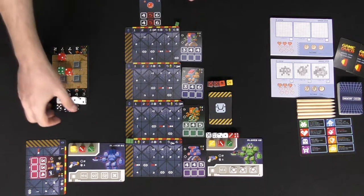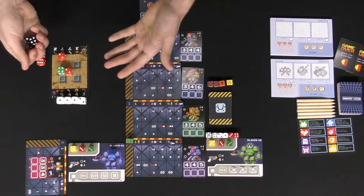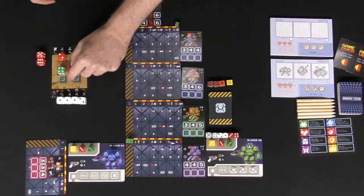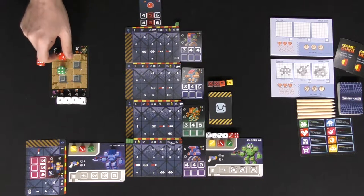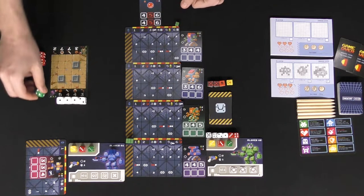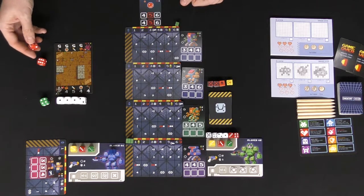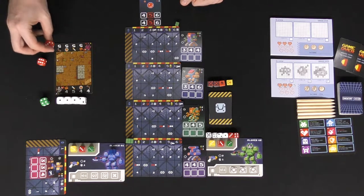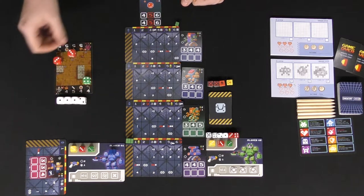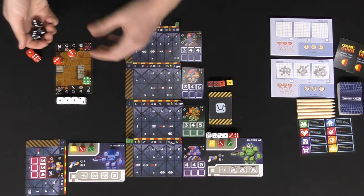That's the core idea: on your turn, roll the dice, assign them, then attack enemies — checking your attack versus their defense. Reducing monster HP to zero destroys them, and clearing the floor triggers the next dungeon. You flip the card to the next level, check the new monsters — for example three HP across two spaces — and your character carries forward whatever health remains.